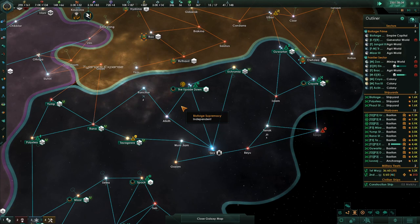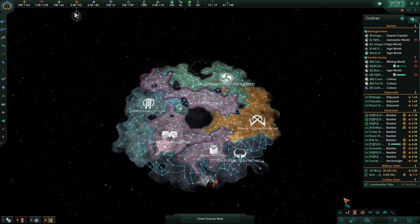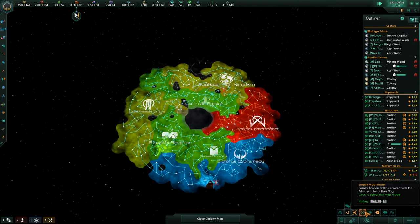We're still in the process, from our last episode, of trying to get ships along our border because the one nasty faction is right there.